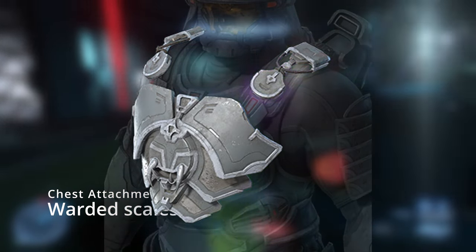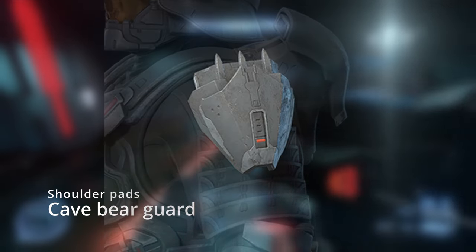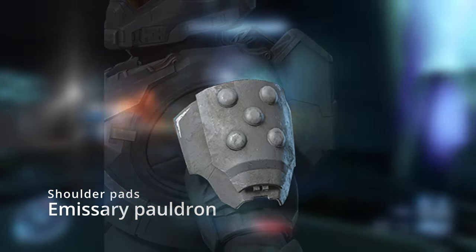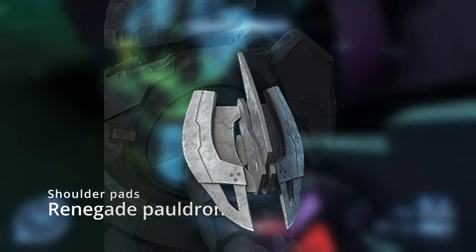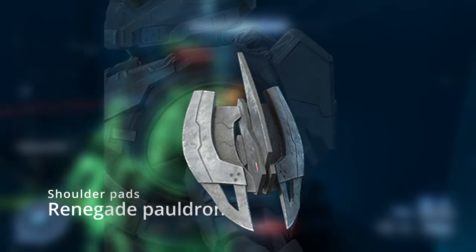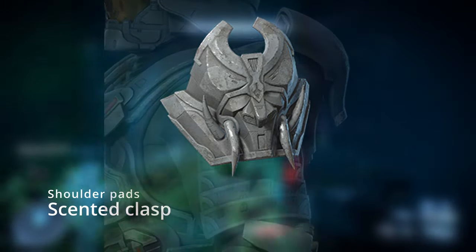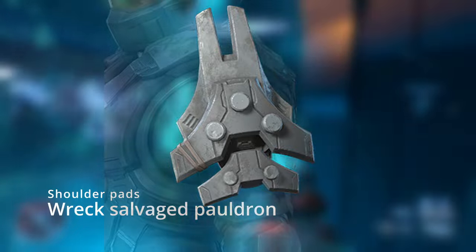Now let's check out the shoulder pad armor. The first one is Asailor Pauldron, then Cave Bear Guard, then Cutthroat Pauldron — a lot of these go with other armor pieces. Next we got Emissary Pauldron, then First Movement, then the Renegade Pauldron — I'm really liking the Renegade set, it's got a bunch of blades and stuff. Then there's Scented Clasp, Thieving Pauldron, and the last one is Rex Salvage Pauldron, which has those little Lego-style bits.